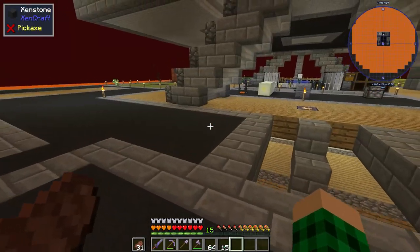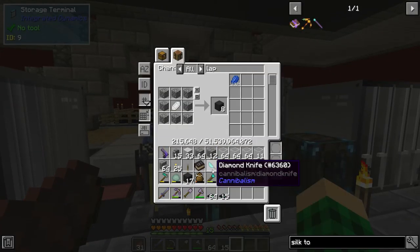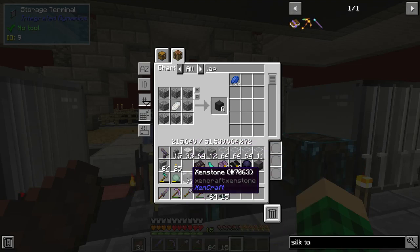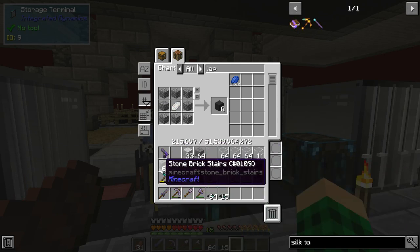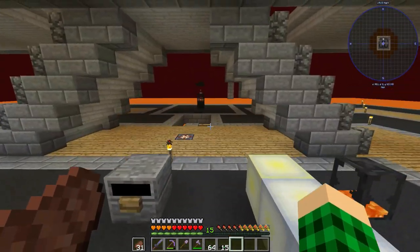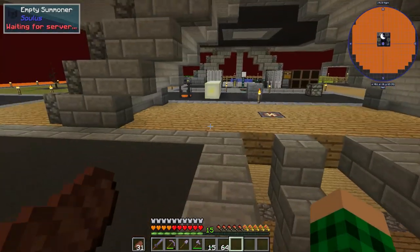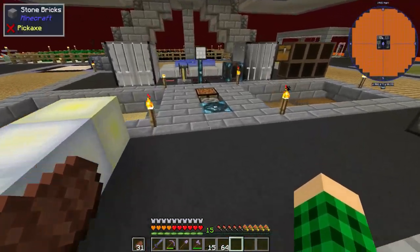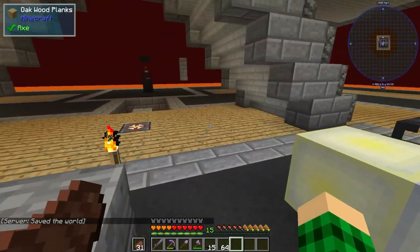I don't have space in my inventory currently, so let's get rid of a few things. The empty summoner we need to put inside. I don't need that many of those. I'll get all the upgrades, I think. We don't need the soul books, the displacer, the hoe, the kniffy. There we go.